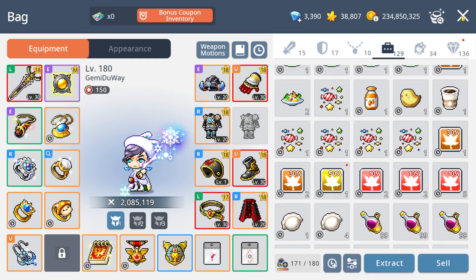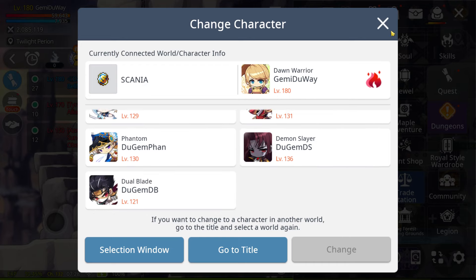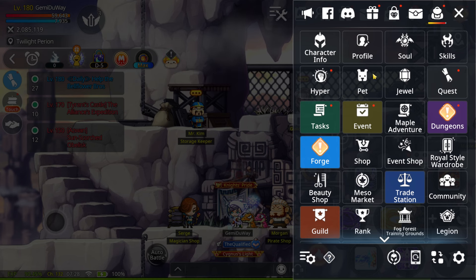The only things I got from this event were the hyper stats (which are guaranteed) and 150 inventory slots, which is a quality-of-life improvement — very helpful for newer players. I'd be more happy if they put a character expansion slot in the event shop too, but maybe in my dreams.